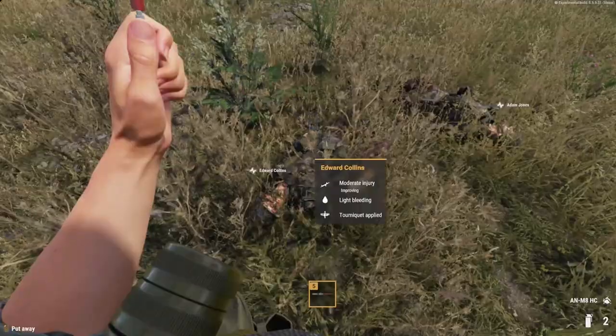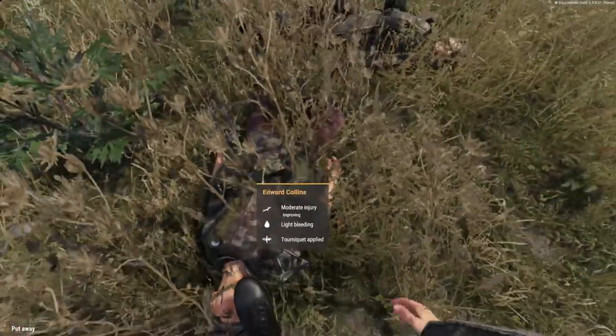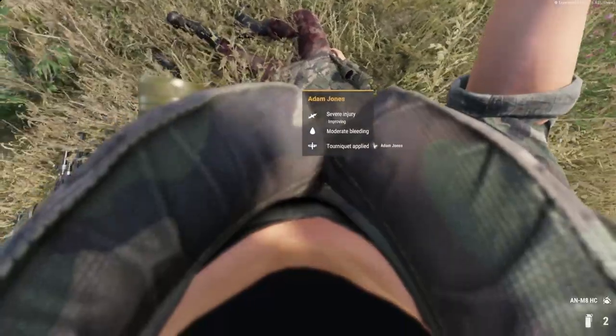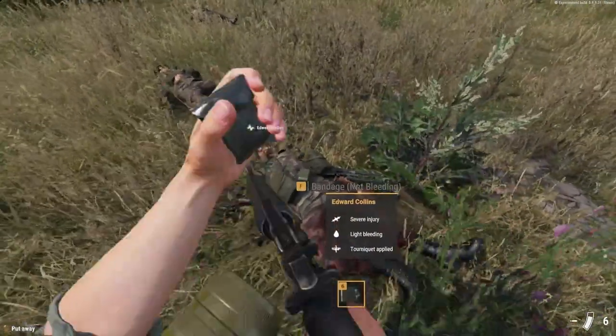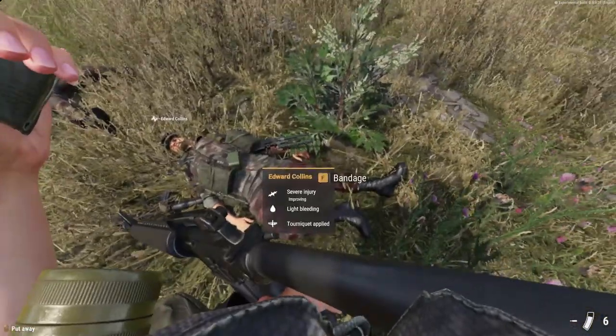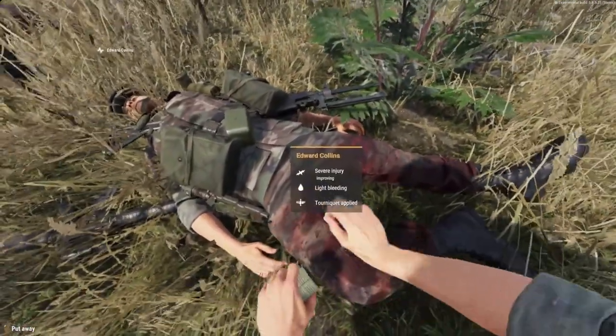Following that, we have Morphine. This shot can be administered after a major incapacitating injury, with the goal of speeding up recovery for that soldier. And finally, we have bandages, which pretty much operate under a similar role as they did prior, being able to stop the bleeding of a wound. However, if you have multiple wounds, it will only patch one of them.